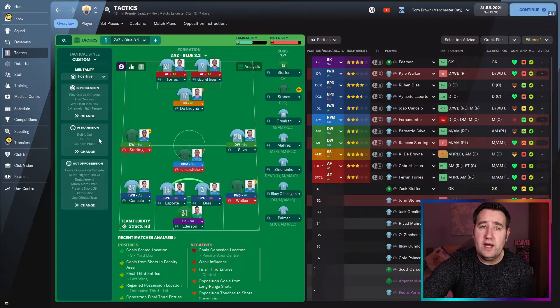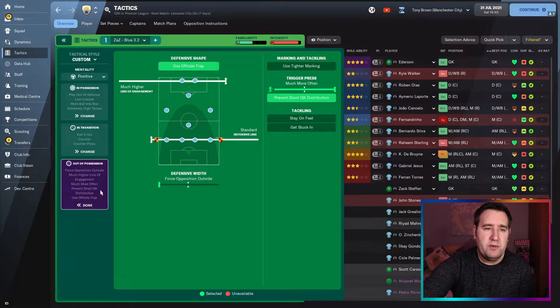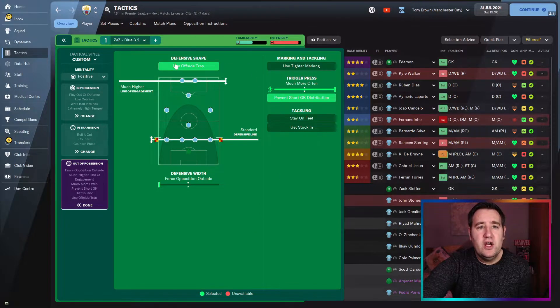In transition: counter-press and counter are on, roll it out, nothing on the set-piece areas, and freedom of play is enabled. Out of possession: defensive width, use offside trap, much higher line of engagement, standard defensive line, trigger press much more often, and prevent short goal kick distribution.